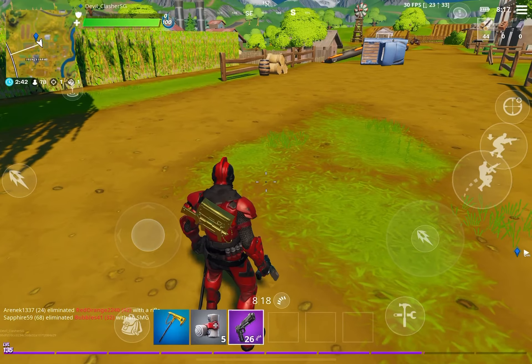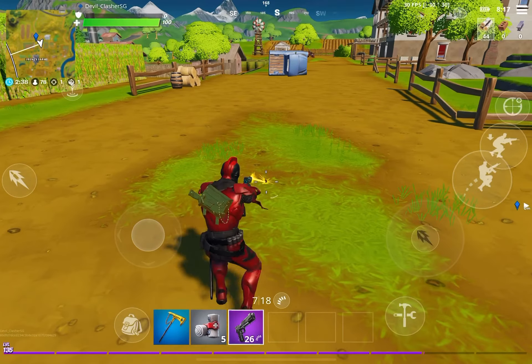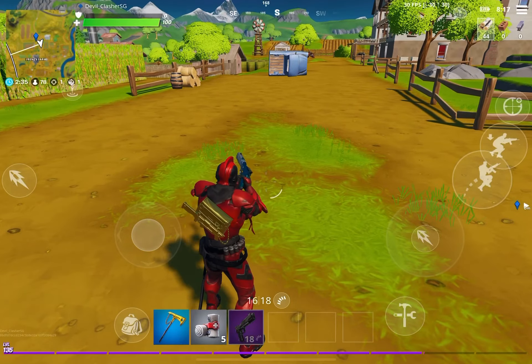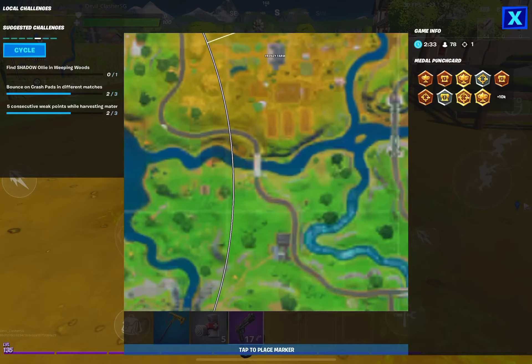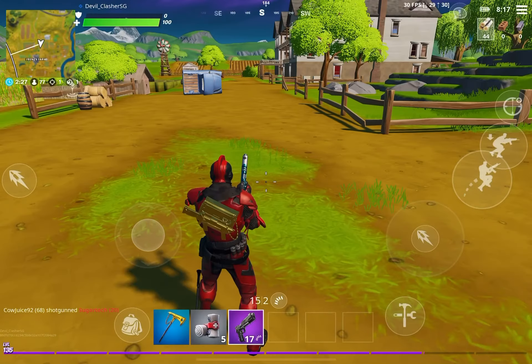If you are taking the Shadow, you will go to Weeping Woods. If you are taking the Ghost, the Ghost is right over here on this dirt patch in Frenzy Farms. So this is for the people who are taking Ghost.